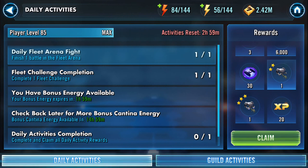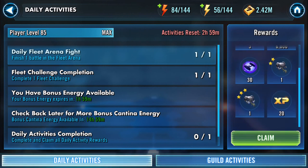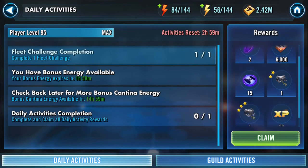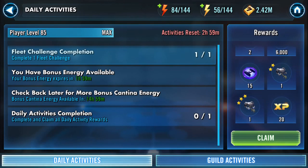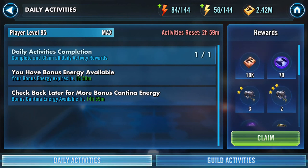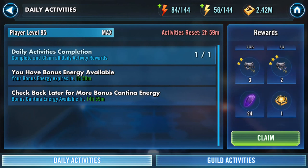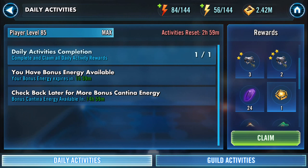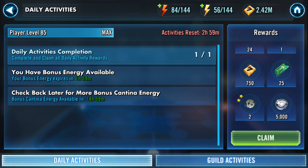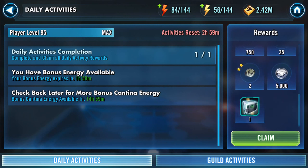So that's fleet arena fight and fleet challenge — another 20 XP — and the daily activities completion there. So 10,000 towards your ship, 70 ship tokens — blue, whatever they are. You also get an Omega, 24 crystals, and 5,000 ally points.